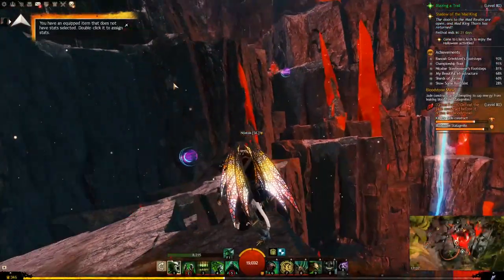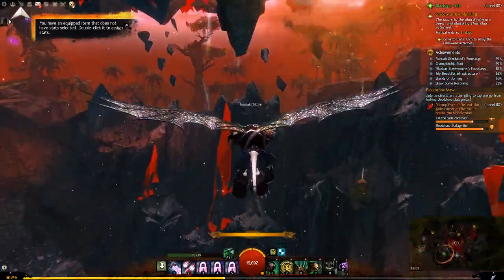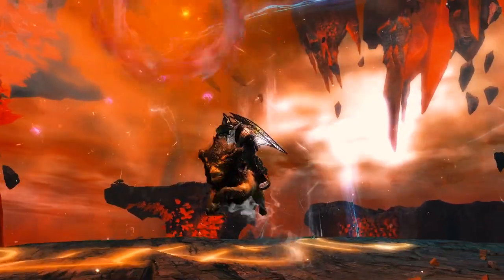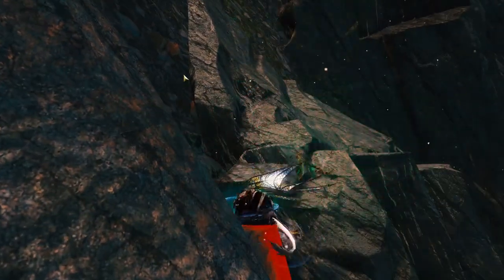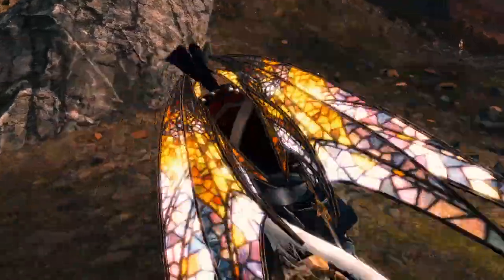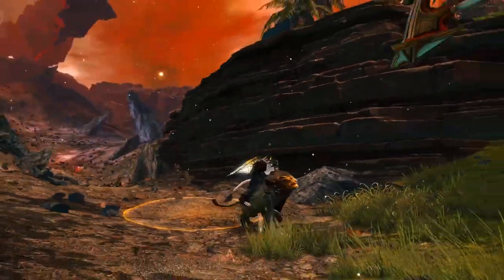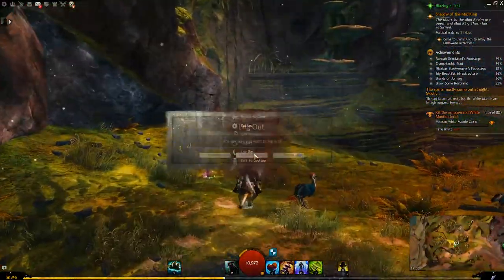Let's move on. This is a terrible map for mount demos — oh my god. It's a great map for glider demos, but for mount demos it's a terrible map. Here we are on Charr with the Sandlion. I really like how it puts its head down. It looks tiny on Charr — it's crazy. It's really hard to get a good angle here because it's so hilly. But there it is. Let's move on to our final race, which is Sylvari — probably very similar to human, but that's okay.